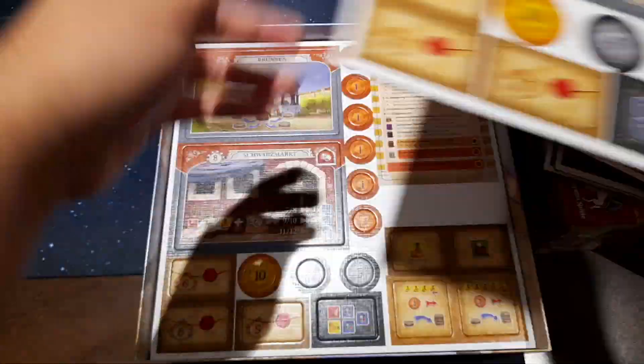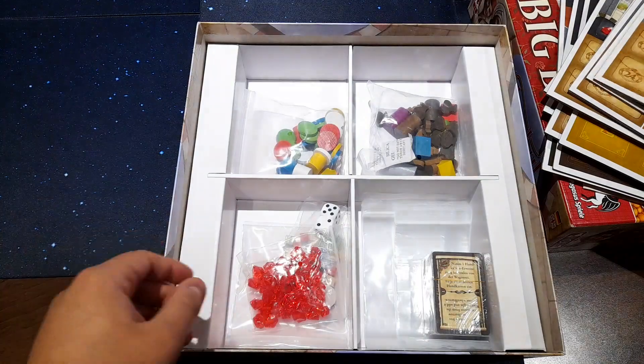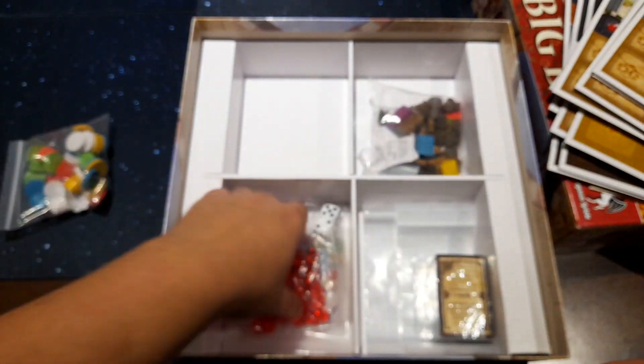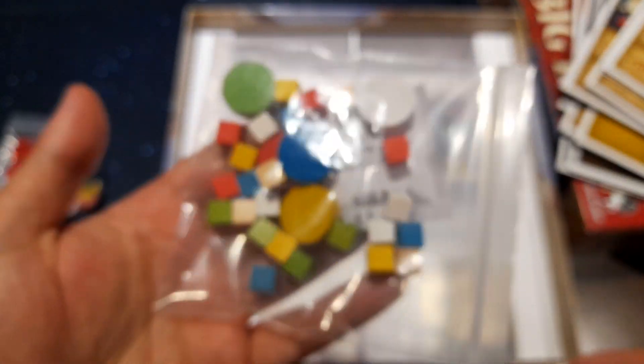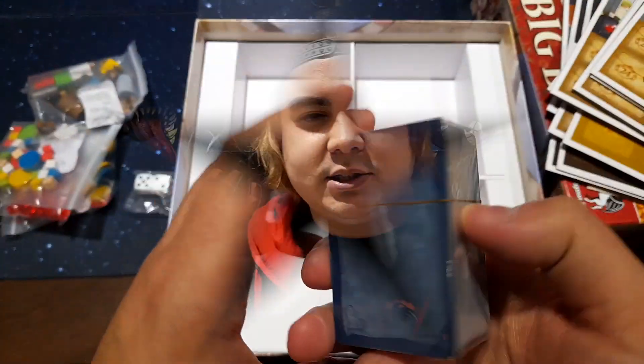The goal of the merchant is to be the first to collect a certain amount of rubies. Istanbul is a fantastic entry point into the more strategic board games. It's got a really unique system where you're eventually getting rid of some of your merchants before not being able to do anything until you go back.